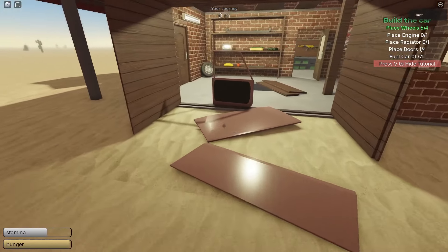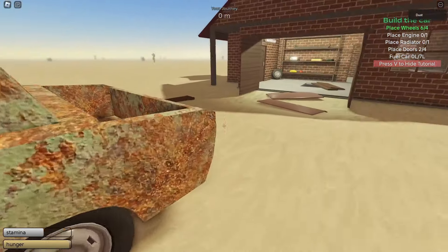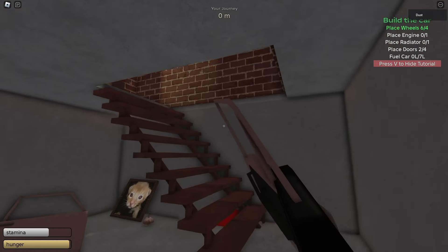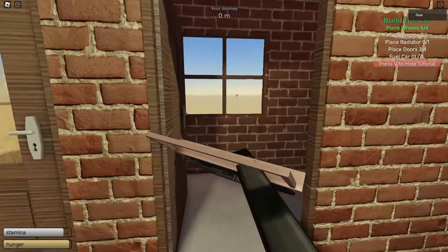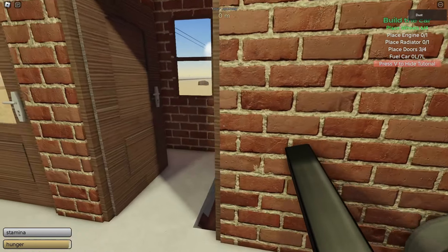Place the door — it goes on the other side. Oops, dropped it, so pick it up and place it here. For the remaining doors, those are going to be in the basement, so quickly get them and place them on the car. Also, when you're taking out these doors they might get stuck.